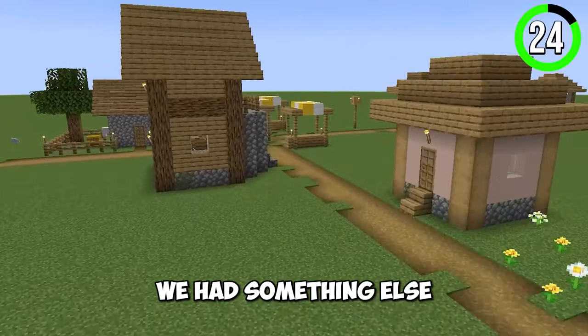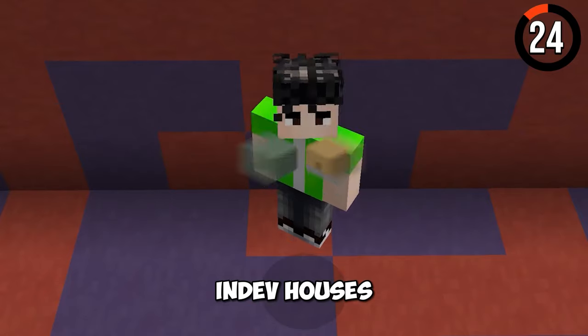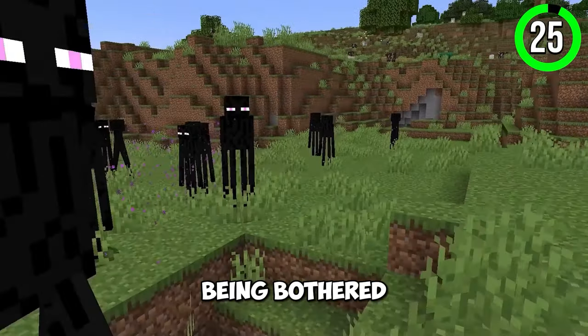Before villages, we had something else. Back in the in-dev version, a player would spawn in two types of in-dev houses. Endermen don't like being bothered, and they don't like water either.